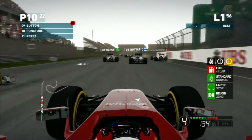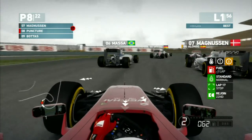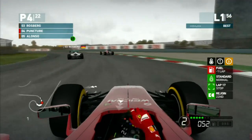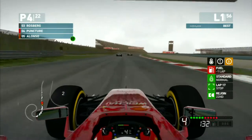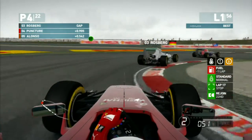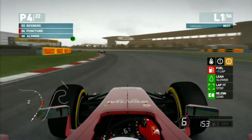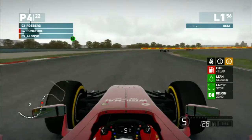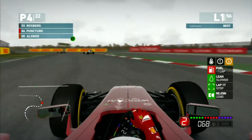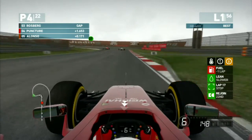Looks like we're getting a fairly good start. We're going to pass Button here, give a little touch to Perez, and try to weave our way between the cars. We go by Vettel, then we go around our teammate, and we're up into 4th. Well, that was easy. We catch that first corner again and it slides us a little bit, using a lot of the grass. As I said, China is not one of my greatest tracks, but we're getting a fairly good start, using all the track and more.